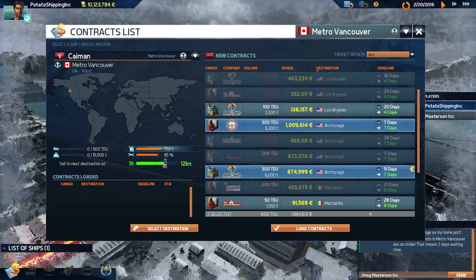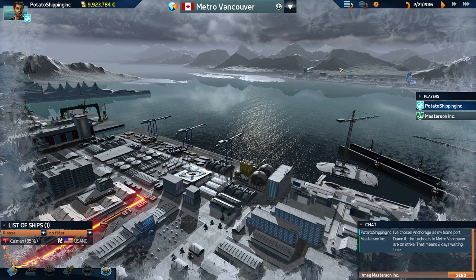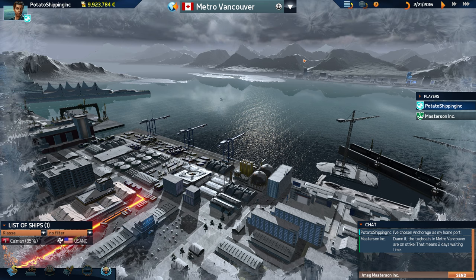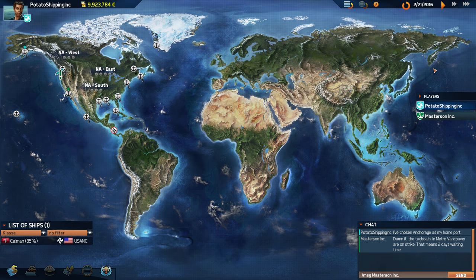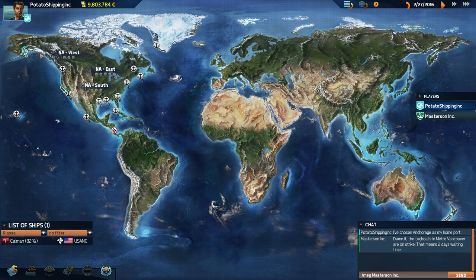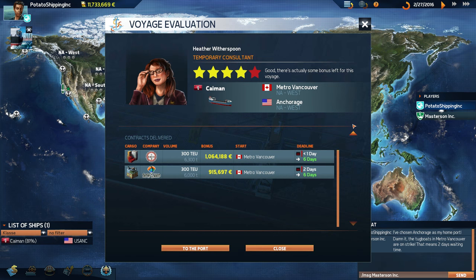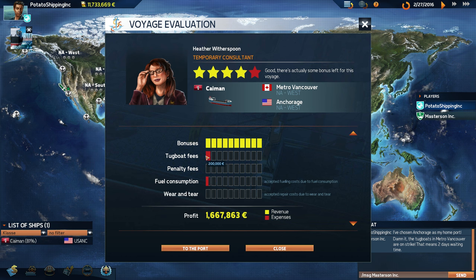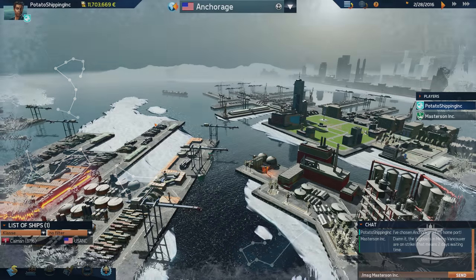Let's slow the boat down a little bit — load contracts, confirm, and cast off! We might not actually make this one and pay a little penalty, but we're still going to get a lot of money so I'm not too worried. Let's see if we manage to get there on time. There we go — bonuses, lots of bonuses! That's what we like to see.